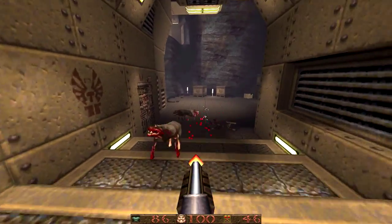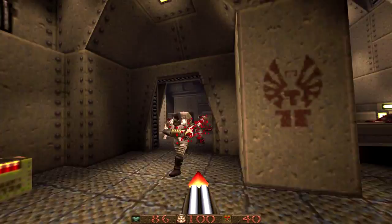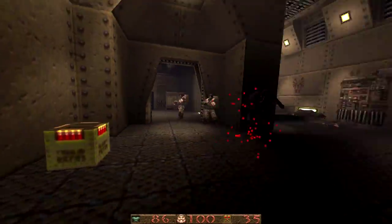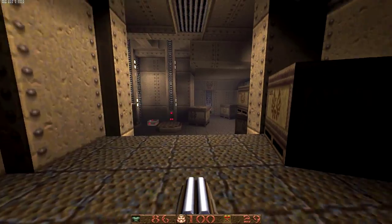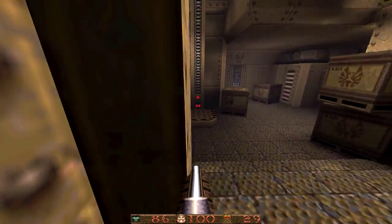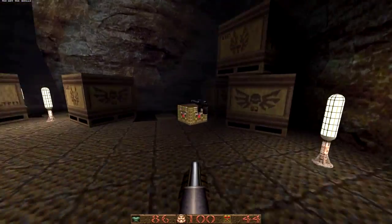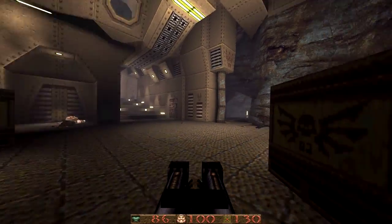The other interesting thing about this map is that there are a lot of real-world elements — things like lifts that you can activate with crates on them, and ladders with actual rungs. You don't really see a lot of this in Quake; it's generally a lot more abstract in level design. MFX does a great job of integrating these real-world elements into this crazy dimension.